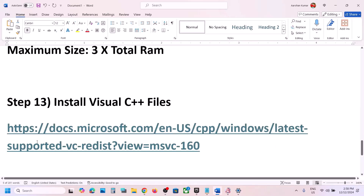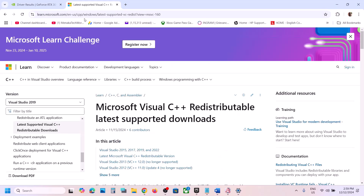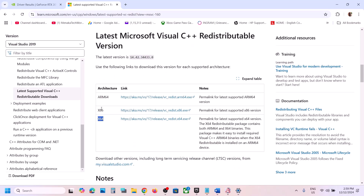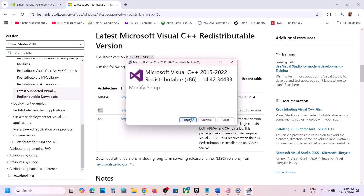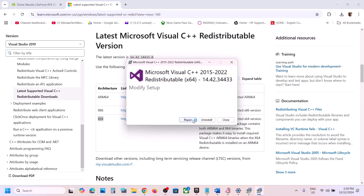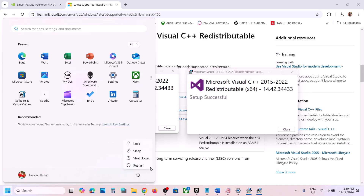The next step is to install the Visual C++ redistributables. Copy the link provided in the video description and open it in a browser — it will take you to the Microsoft website. Install Visual Studio 2015, 2017, 2019, and 2022 redistributables. Download both the x86 and x64 versions. Run each exe file — if you see Repair, click Repair; if you see Install, click Install. Once both are installed, restart your computer. A restart is required after this step.